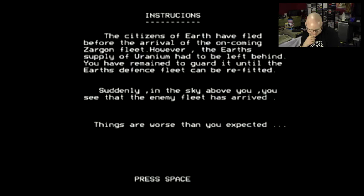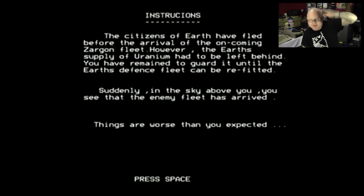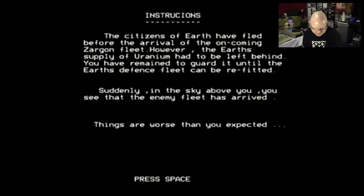Press space for instructions. The citizens of Earth have fled before the arrival of the oncoming Zargon fleet. However, the Earth's supply of uranium had to be left behind. You have remained to guard it until the Earth's defence fleet can be refitted. Suddenly in the sky above you, you see that the enemy fleet has arrived.